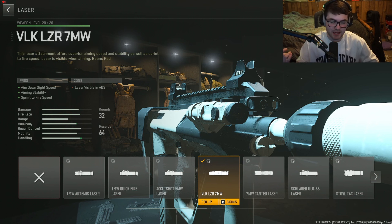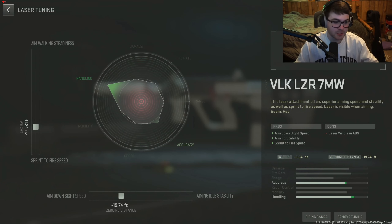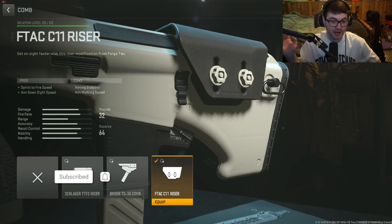The VLK LZR 7MW is what we used for the laser — this is probably the best laser to use in the game. It gives you ADS time, aiming stability, and sprint-to-fire speed. Tuning for that is negative 0.24 for sprint-to-fire speed and negative 19.74 for aim-down-sight speed.